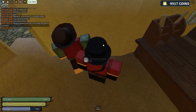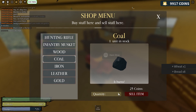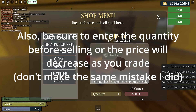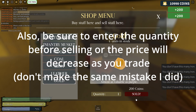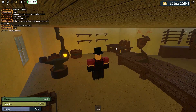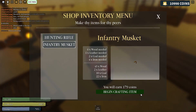As you can see, I have made about 1,000 coins from that. With all the resources I've sold, I'm going to make use of them by making infantry muskets.